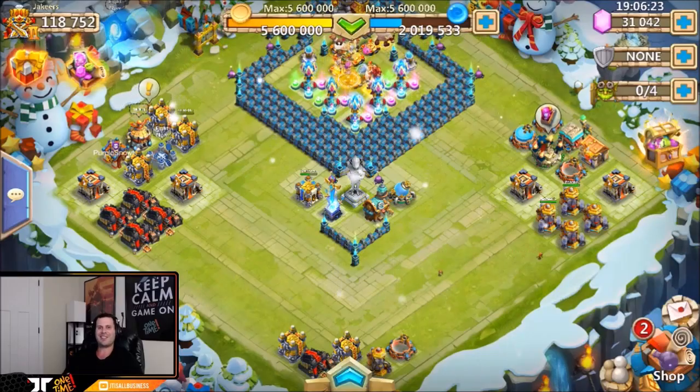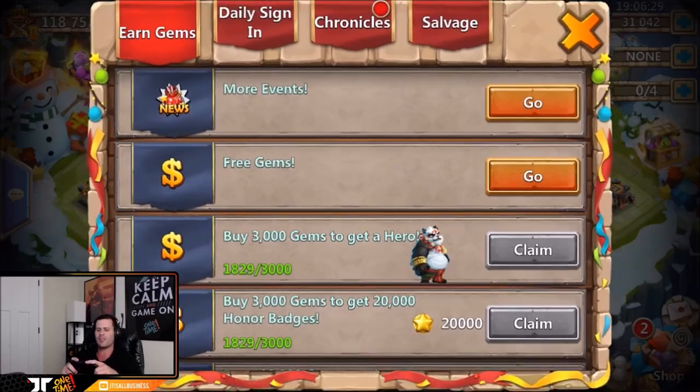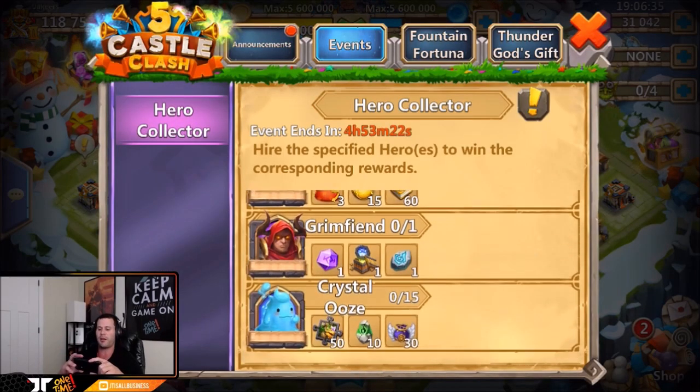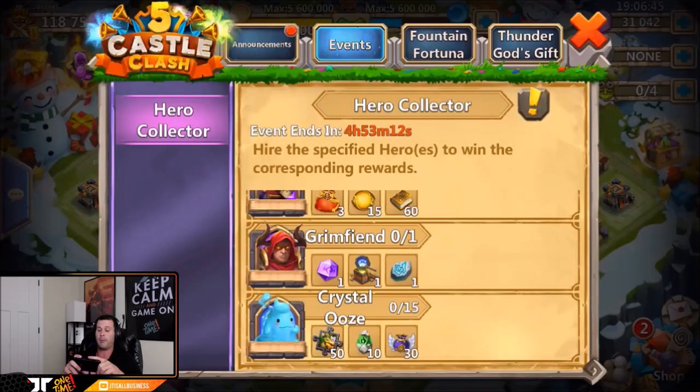What's going on guys, this is JT here on the iOS server on Jaker's free-to-play account. We got 30,000 gems ready to roll for hero collector. The iOS hero collector today is super good especially for free-to-play players. If we snatch up that Grim Fiend, I'm probably gonna roll at least four to five thousand gems on my free-to-play account just specifically for this level five revitalized crest set — that is big for free-to-play accounts.